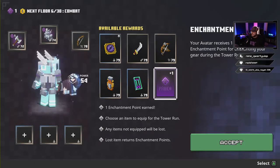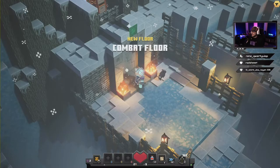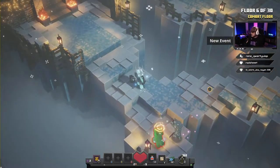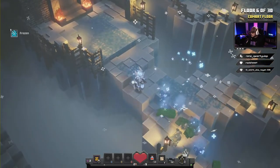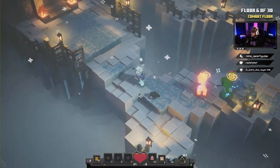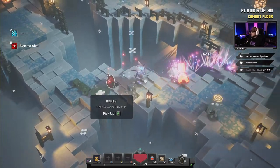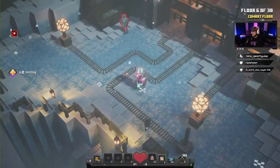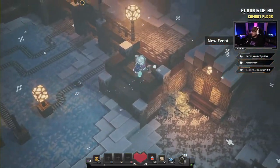On floor six we're just gonna take an enchant point. You gotta be careful here — stay back a little bit and inch yourself forward. There are a lot of creepers on this one, so try to bait them; they're gonna blow each other up. Your Snowball will knock them out though. Floor number six completed — you just gotta take your time on that one.